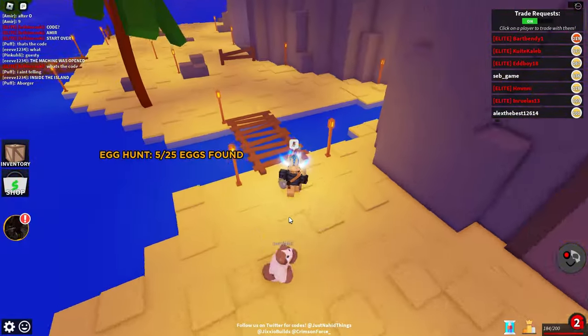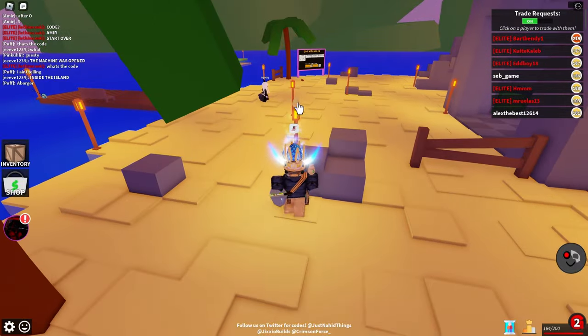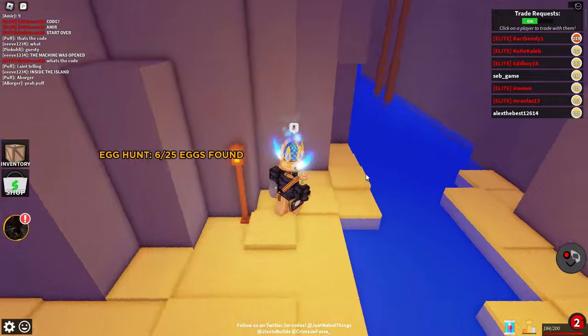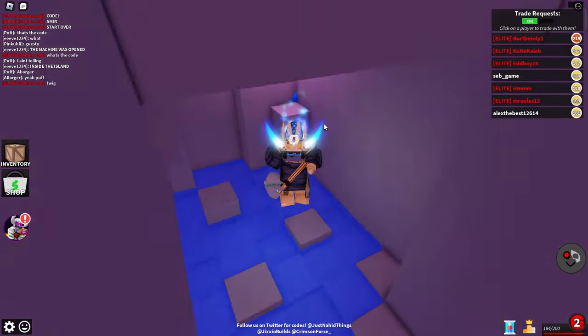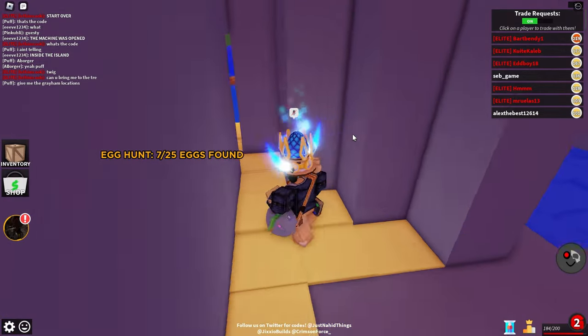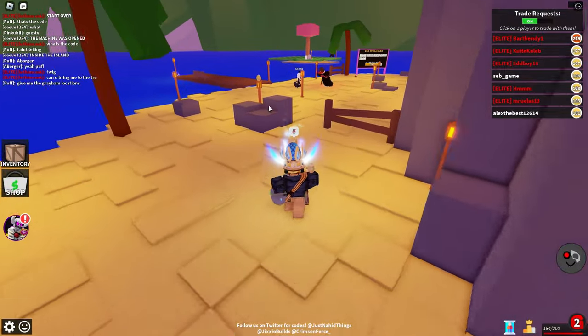After you get those ones, hop down here and get the one that's right there. Come over here — there is one on top of the light post right there. After you get that one, there is one inside of this little cave over here. You can step on the blue water, it doesn't matter. That's already 7 out of 25.